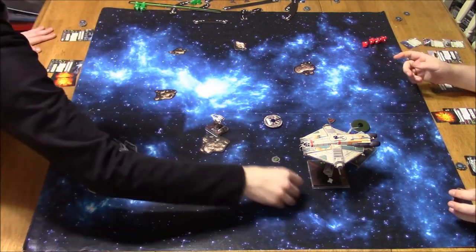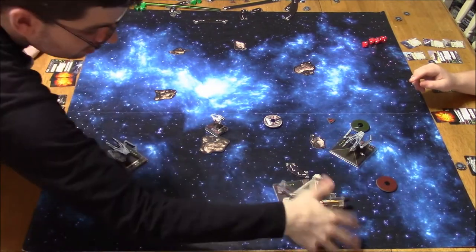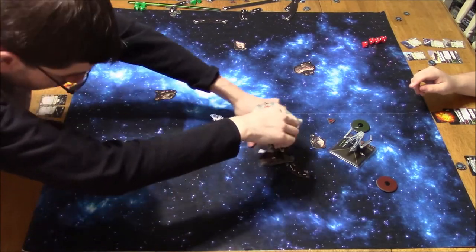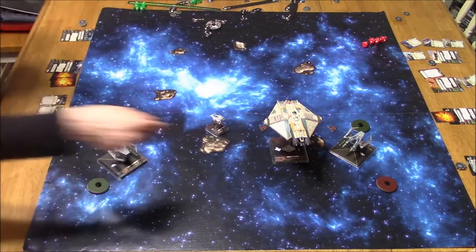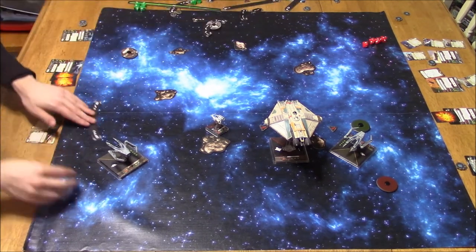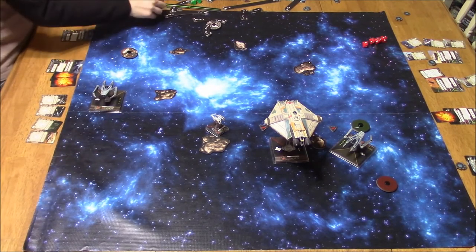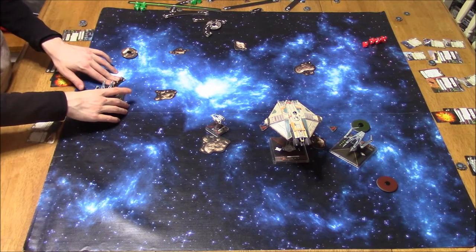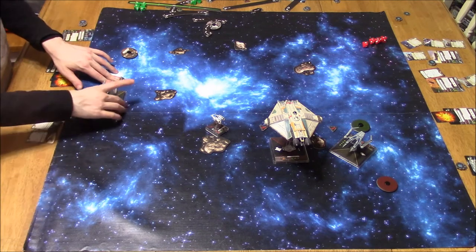Unfortunately, he landed on the asteroid — rolled a blank so no damage, but he couldn't take an action and could not attack. Had I known he was going to do that... there goes the Ghost again. I need to like glue that in there. So one hard turn is a stress. I do a 3 slight turn — I think that's a green maneuver. And I do a boost, take the evade token.